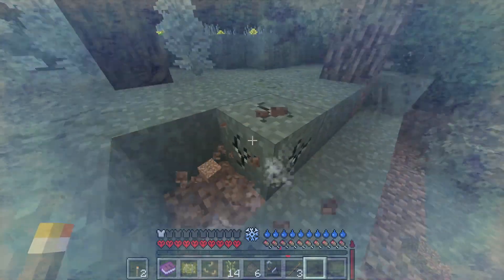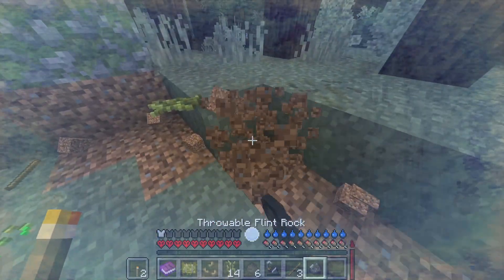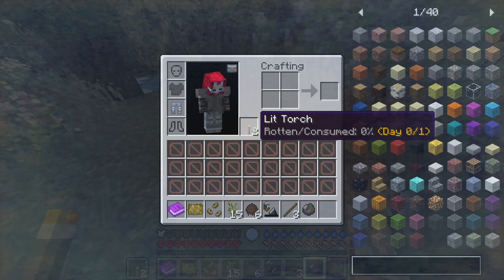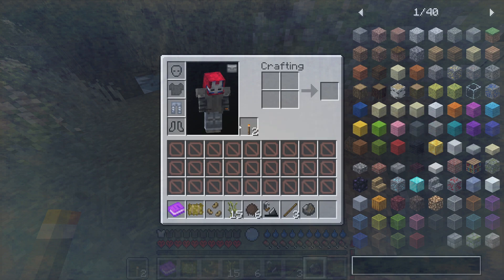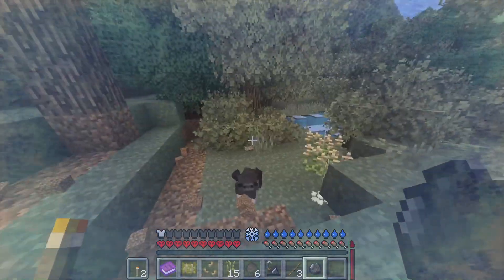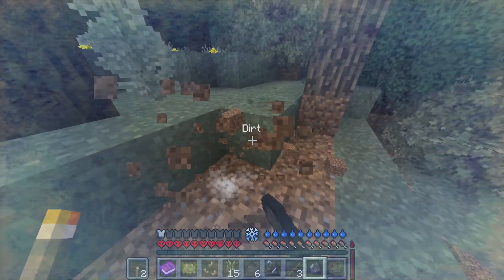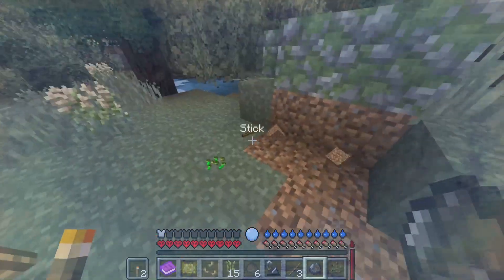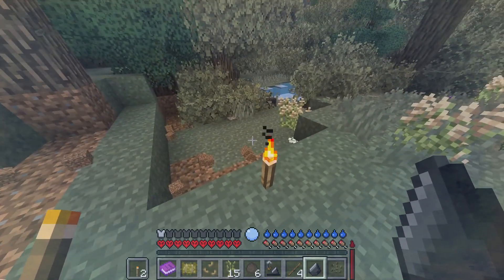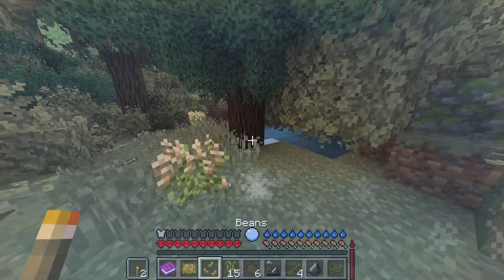A bunch of stuff just happened at once. Torches, when you craft them, are unlit, and they only last for about a day — after one full Minecraft day, like 25 to 30 minutes, the normal Minecraft day. They will go out. They're supposed to stay in the same spot so you can relight them with flint and steel, though I've never actually seen that happen. You usually just see them disappear.